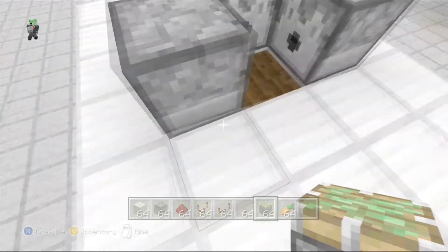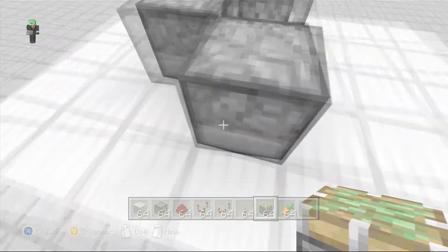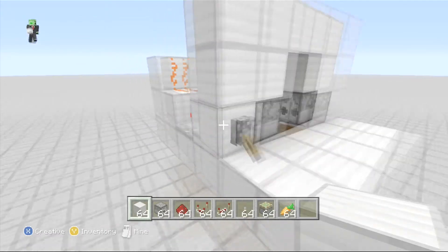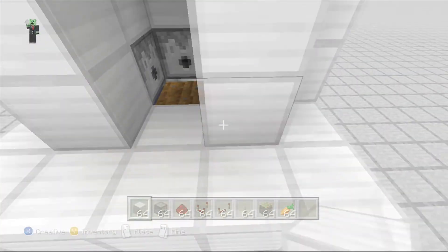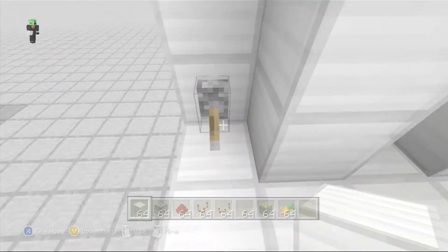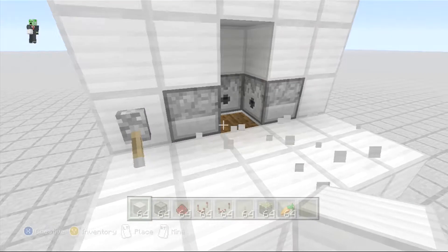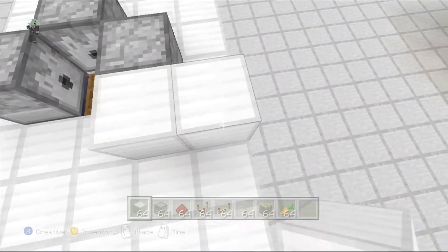So I have a sticky piston right there, and we have some dispensers. It's not really different from a way you can have it where you don't see any of the dispensers, and this lever is pushed out one more block. I'll show you the other way where the lever is pushed out one block just in case you guys don't want it.